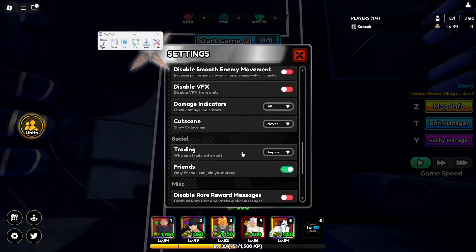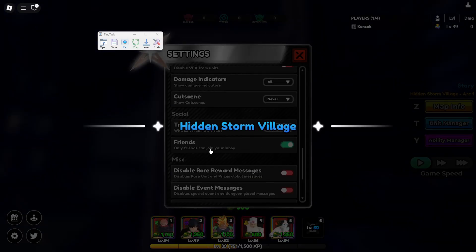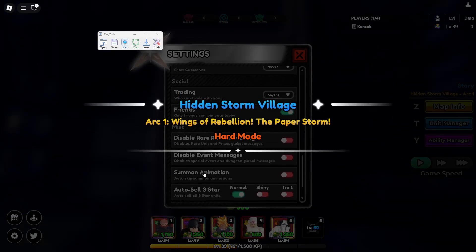Since I chose Arc 1 you will need to let yourself die once, so when the cutscene comes you can readjust your camera again and also to know where the replay button is.